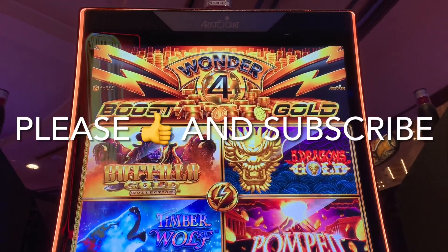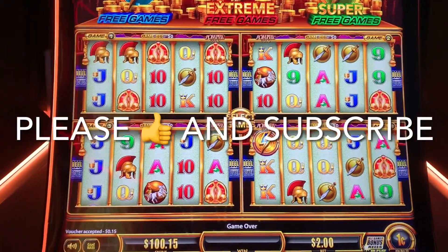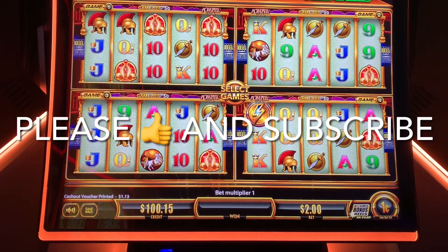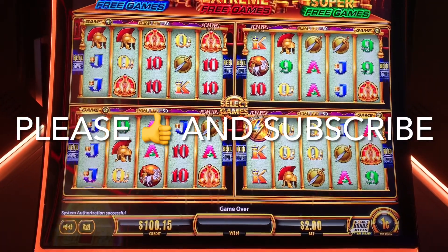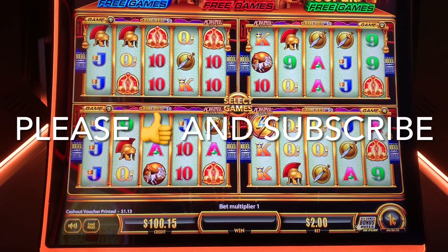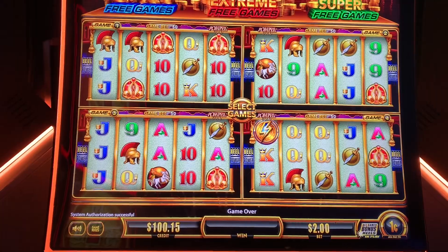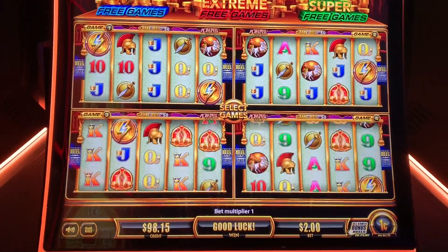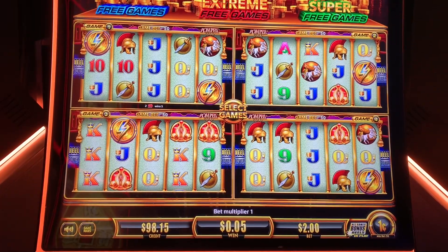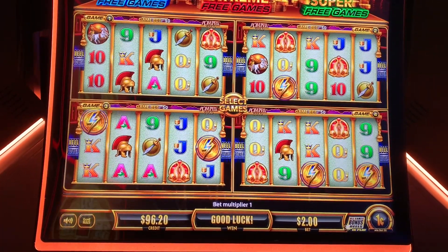Alright, Lil Smart, let's see if you know what you're talking about here in Wonder 4 Boost Gold. All four Pompeii Golds — you say it's your favorite way to play it, so let's see what happens. I've got a $100 bill plus a lucky 15 cents in there, and we'll do progressive betting, meaning if I get a win on a spin I will up the bet on the next spin. Here we go, $2 bets.